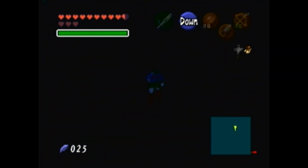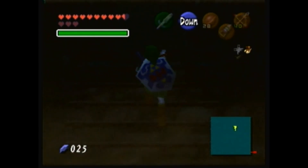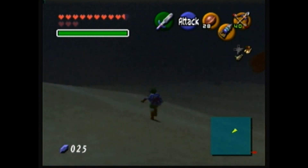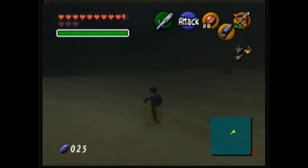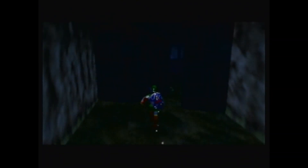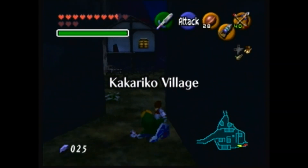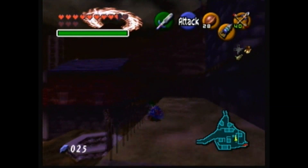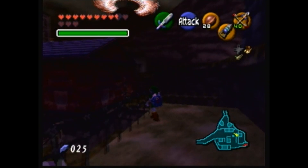I could probably get everything in Dodongo's Cavern now that I have a Hookshot — I should go back there at some point. I do not have the Lens of Truth though, so I'm still not going to go any farther here. Let's see if I can get some items here as an adult with my Hookshot — I should be able to Hookshot up to here and talk to this guy for a reward.